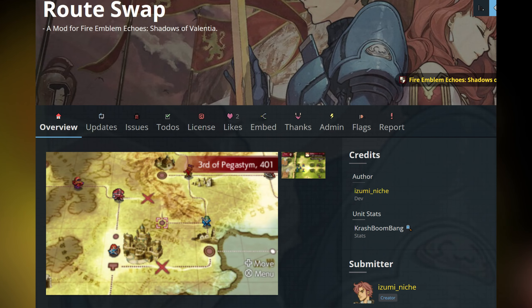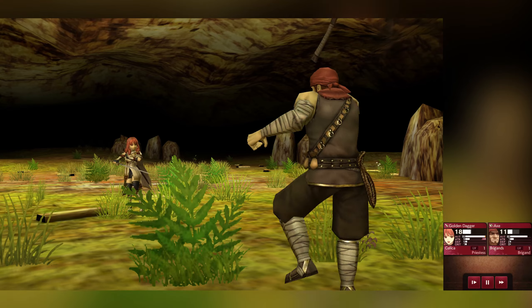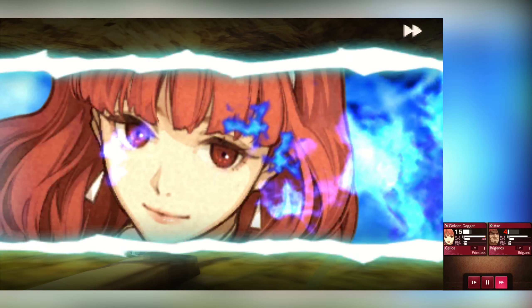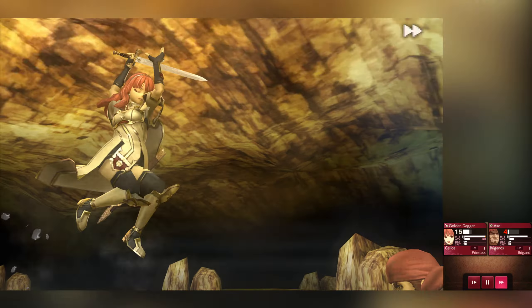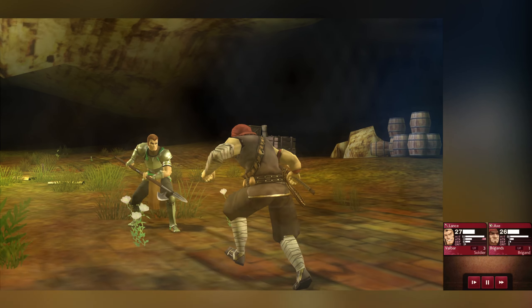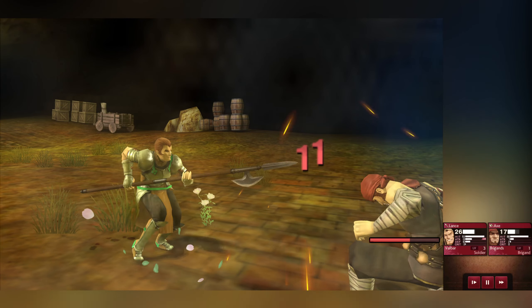Finally, we have the Route Swap mod by Izumi Nish, who is also the developer of the popular Oifei bot for Discord. This mod completely flips the game on its head and swaps Alm's party for Celica's and vice versa. Due to many of these mods having conflicting files, I wasn't able to play with all of them at once. However, I was able to personally use this one.